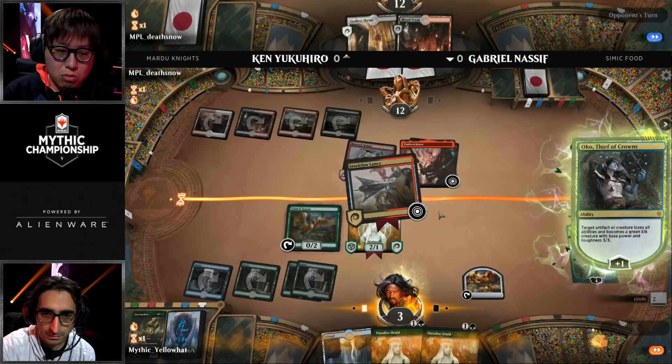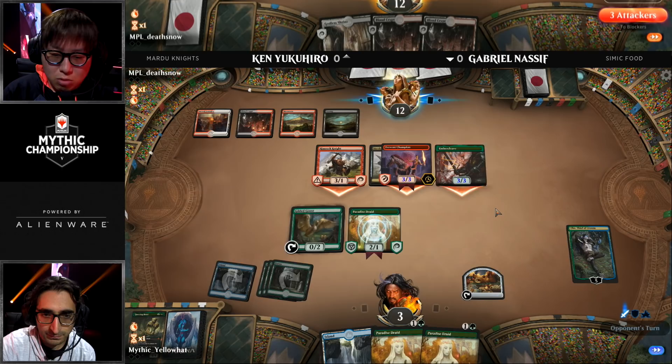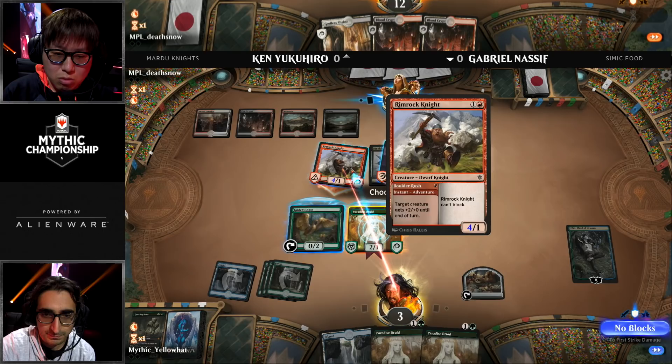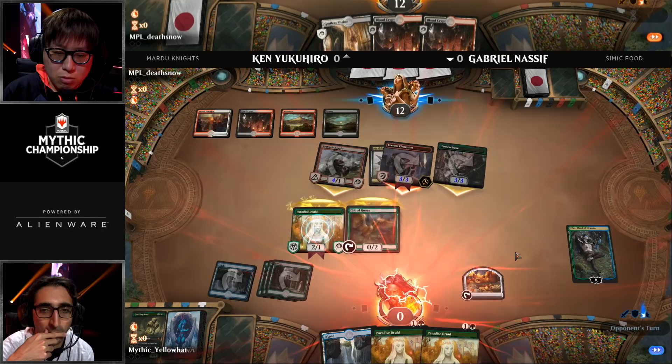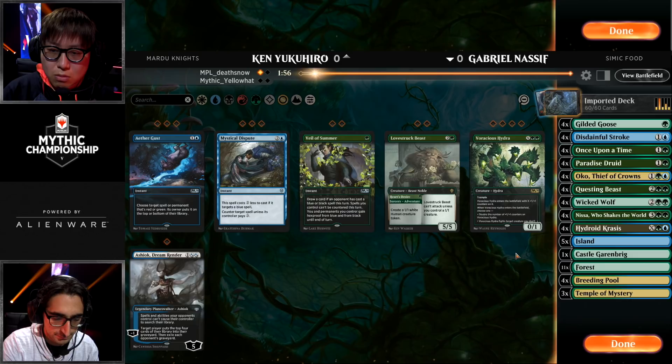You can Oko, Thief of Crowns — turn the Embercleave into an Elk — but as mentioned, it's a 3-3 and it's a lethal attacker. Every single one of these is lethal. Ken just needs to attack with everything. Ken Yukihiro quick out of the gate. He used all of his mana for the first four turns and then had no more spells — that was a draw of four cards that won that game. He was flooded, but the four cards he played were so powerful that the game just ended.